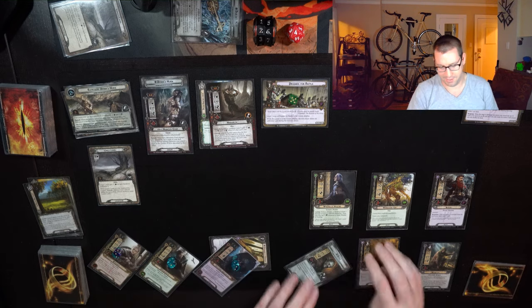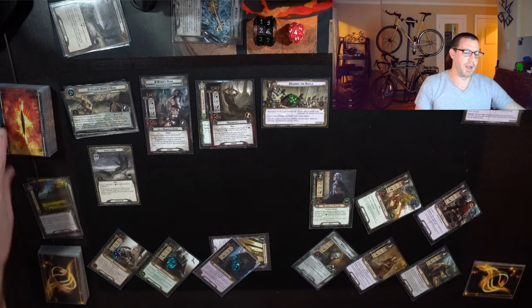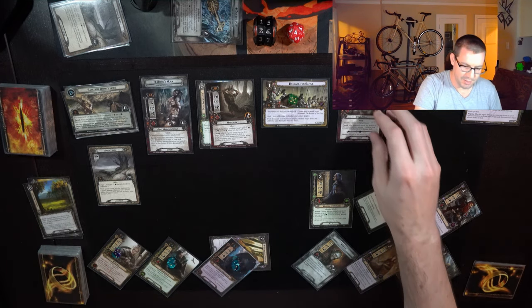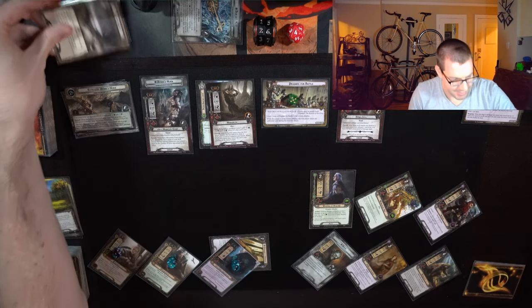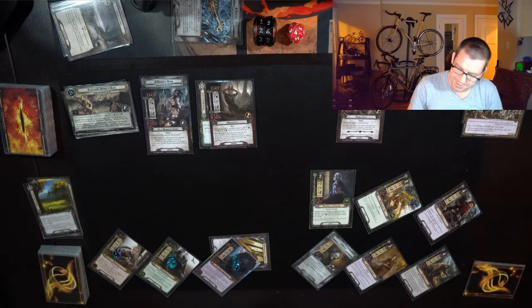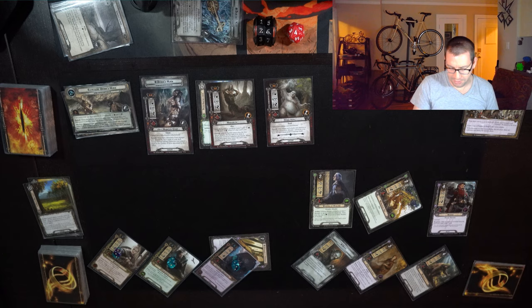21 willpower up against 7 — 11 progress. Goodbye Lonely Lands, and that's Prepare for Battle complete. So now Thallion is a hero. Gimli also readies thanks to his trigger. I think I will engage this Hobgoblin because I can defend and fight back. Thallion readies during the combat phase, so I'll have Gimli defend. Shadow effect is returning the enemy to the staging area — I really hate that ability. 27 threat, round 5.